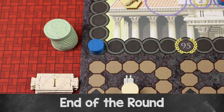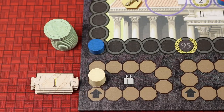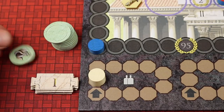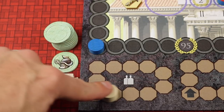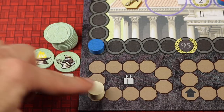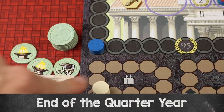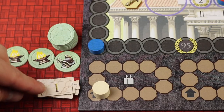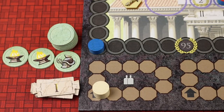Turns continue clockwise until the time tracker lands on or passes the arrow, ending the round at the end of that player's turn. At the end of each round within a quarter year, flip one demand tile — this tracks which round you're on. After four rounds, three demand tiles are out, signaling the end of a quarter year. At that point every player must pay the demands shown or lose points.